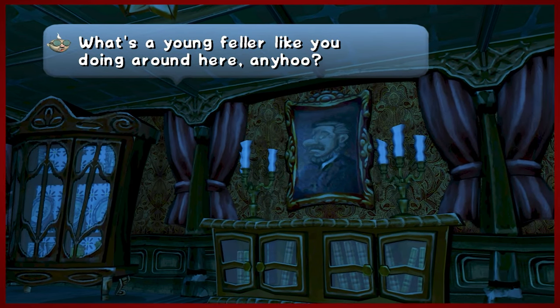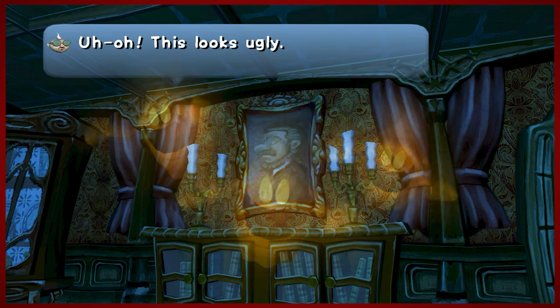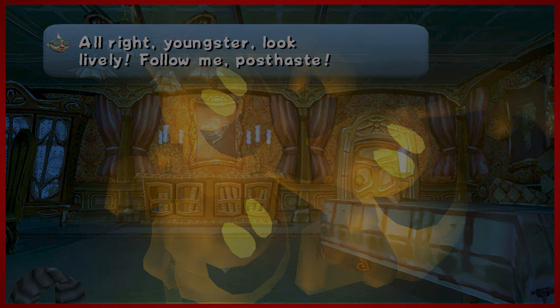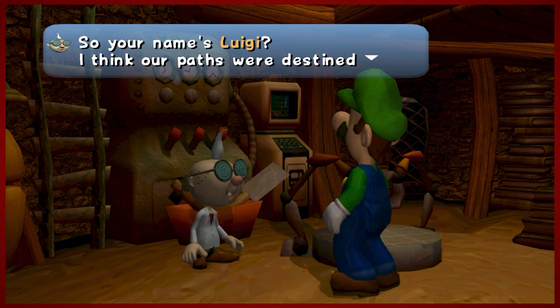This is Professor E. Gadd. He's going to be our buddy throughout the course of this Let's Play, culturing us on spooky spirits and poltergeists. So we're back in the lab. Time to learn about ghosts. Here we go — a little introduction for you.